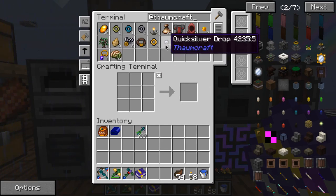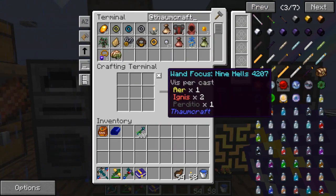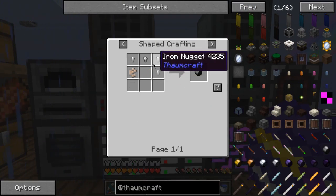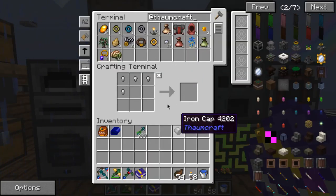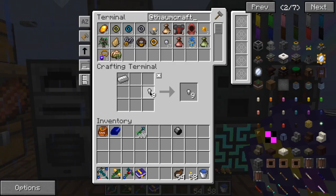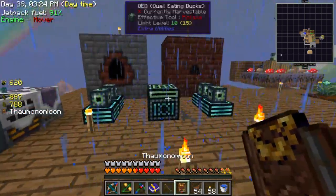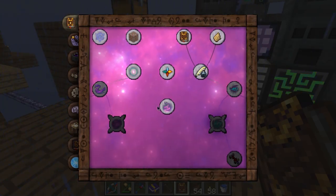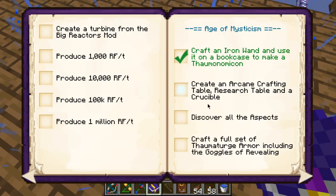Well, it's really simple apparently. I think it's this one you get — yeah, it's that one. I really like the layout of the Thaumonomicon but it's just so edgy. Okay, what does it want me to do next? Arcane crafting table, research table, and a crucible. Tea is still very nice though.